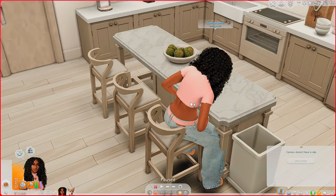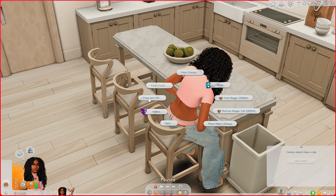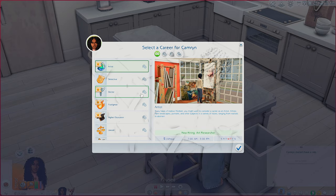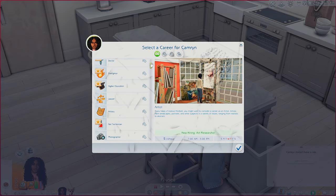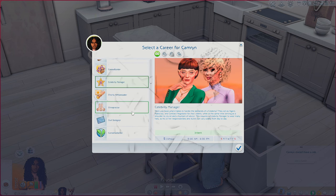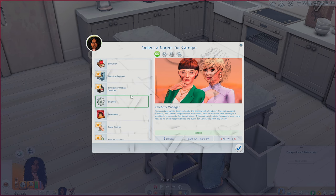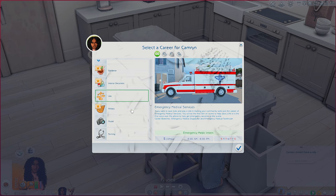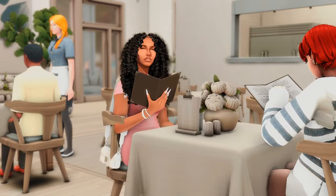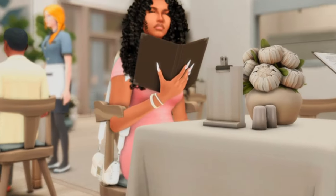If you want to speed up the process for storyline purposes, you can cheat and just add a career. I have a couple of custom careers — most of them are made by Here Sims 4 Mods, and there are a lot: Photographer, Model, Celebrity Manager, and Emergency Medical Services.